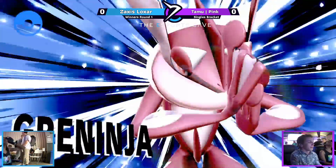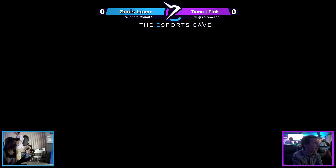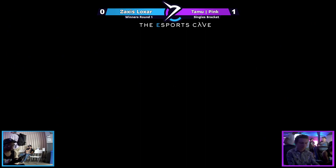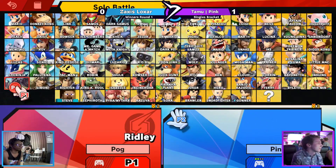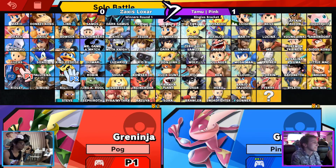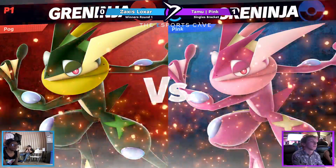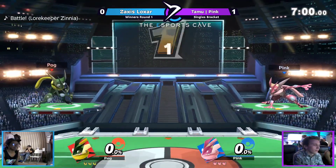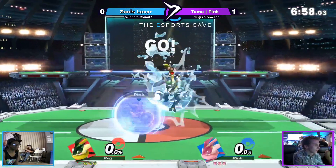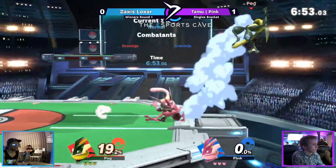I don't think Pink knew that was going to happen, and Zaxus was not ready for that either. Greninja's always grabbing — that's their secret. Their grab follow-ups are pretty good; the down throw into forward air is one of their best options. I don't think either player was ready for that drag-down, and you could tell from the way Zaxus responded. We do have a skin change — I don't even know if that's the shiny Greninja. Someone in chat let me know what the shiny Greninja looks like.